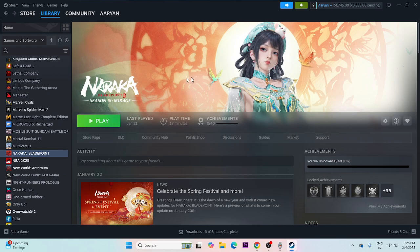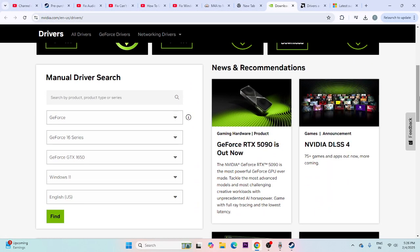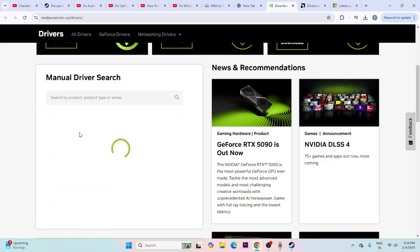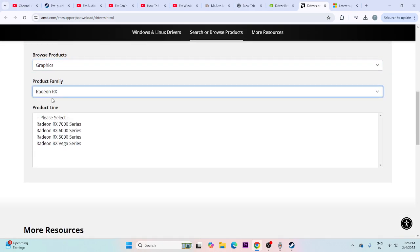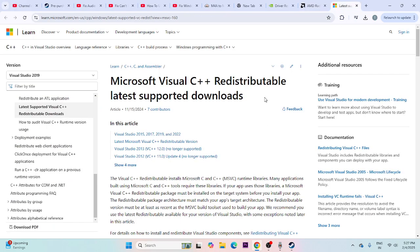Make sure Windows is up to date and your graphics card drivers are updated — this is very important. For Nvidia, go to the Nvidia link provided in the description, select your GPU series (e.g., GeForce), select your graphics card model, choose your Windows version (Windows 10 or 11), and click Find Now to download and install the latest driver. For AMD, select Graphics, choose your RX series, and download accordingly based on your configuration.